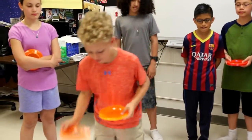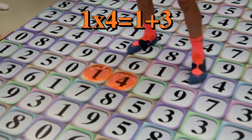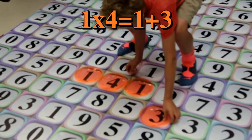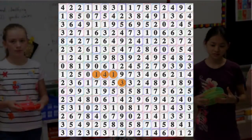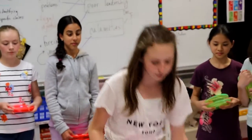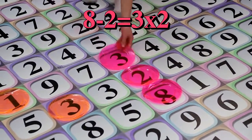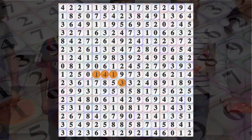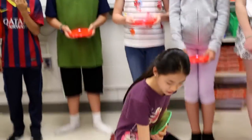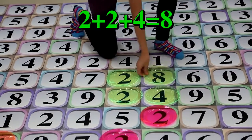The orange team is starting with 1 times 4 equals 1 plus 3. The red team is starting with 8 minus 2 is equal to 3 times 2. The green team is going to play 2 plus 2 plus 4 equals 8.